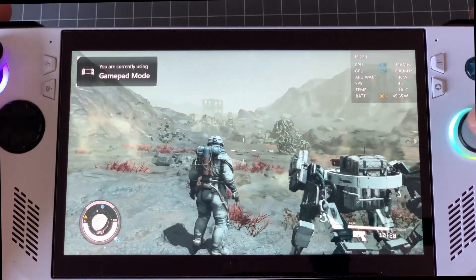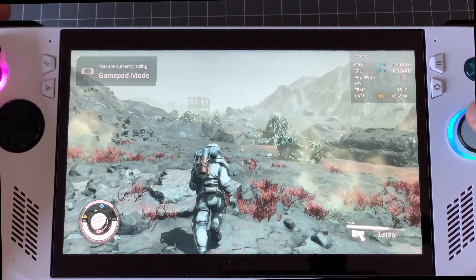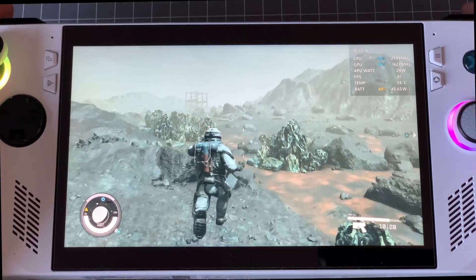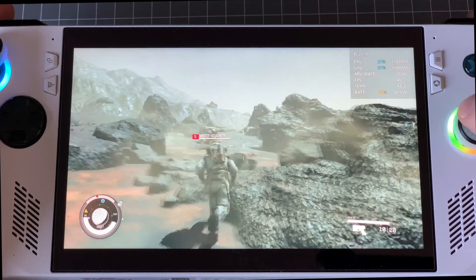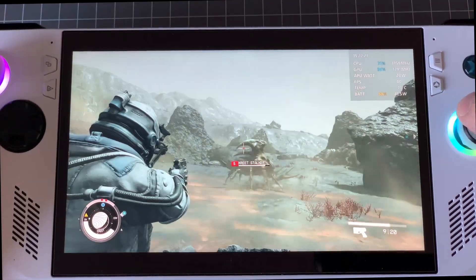The footage I captured was while the CPU was still boosting, but this performance still outstrips the Steam Deck regardless. Docked and running at a TDP of 30W at 1080p, you can expect to see frames in the mid to high 40s and even into the 50s.